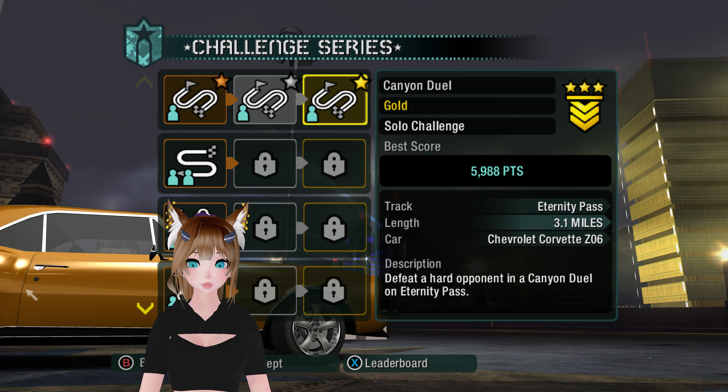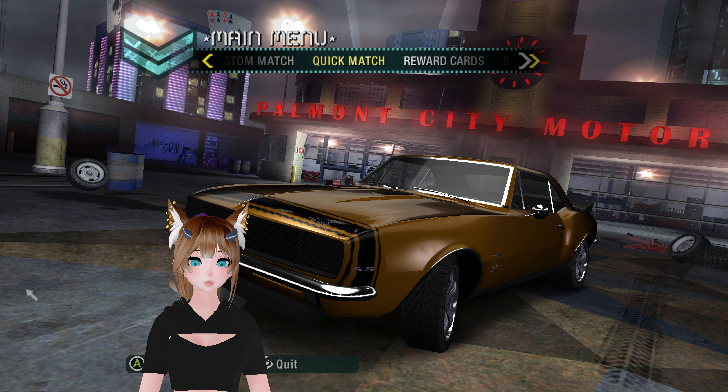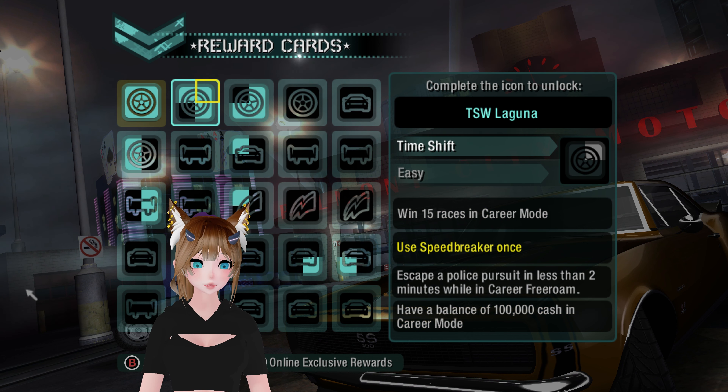It also tells me how much I won by, funny enough. And of course, if you go to reward cards, I have unlocked the American Racing wheels. And apparently having 100,000... oh, it's hard actually — it's like the one hard difficulty thing.